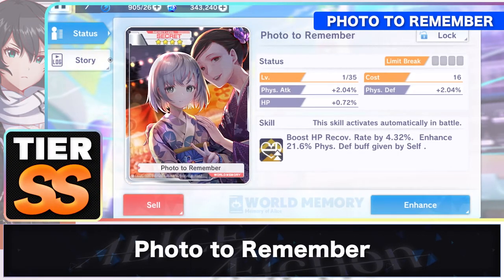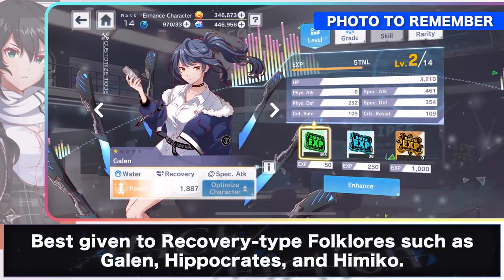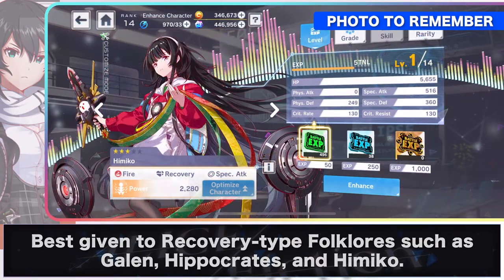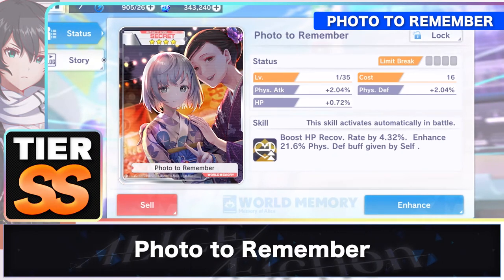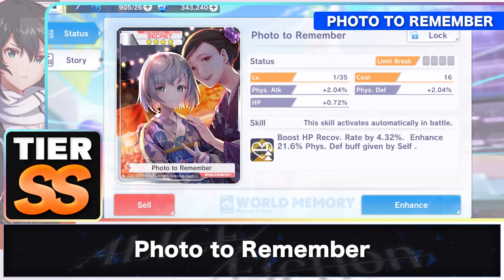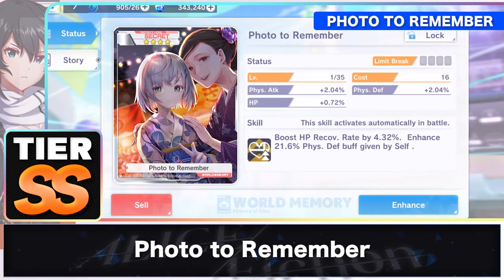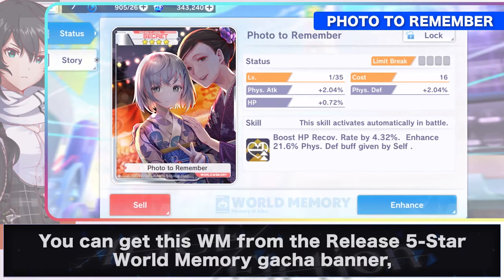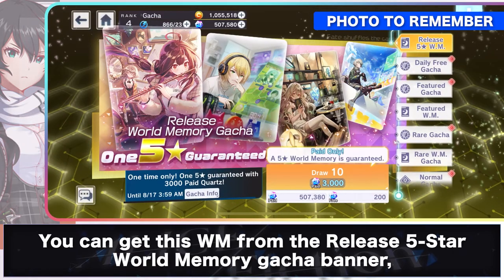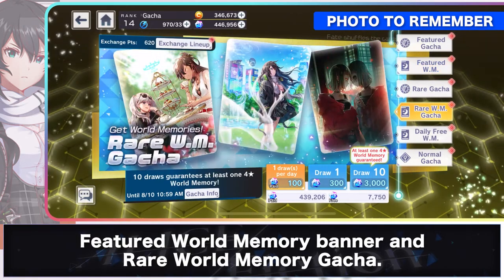Photo to Remember is a 4-star SST world memory that is best given to recovery-type folklore such as Galen, Hippocrates, and Himiko, as it enhances HP recovery rate by 4.32% and physical defense buff from self by 21.6%. This is great as it will grant you higher amounts of healing especially when dealing with tougher enemies in the game. You can get this world memory from the released 5-star world memory gacha banner, Featured World Memory Banner, and Rare World Memory Gacha.